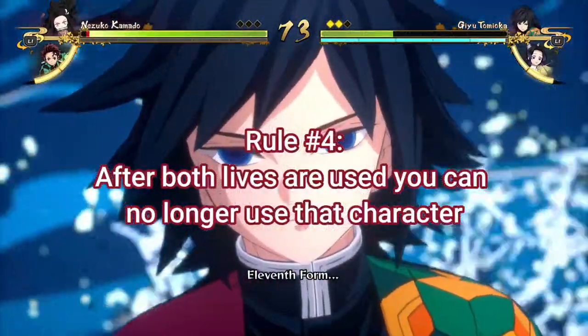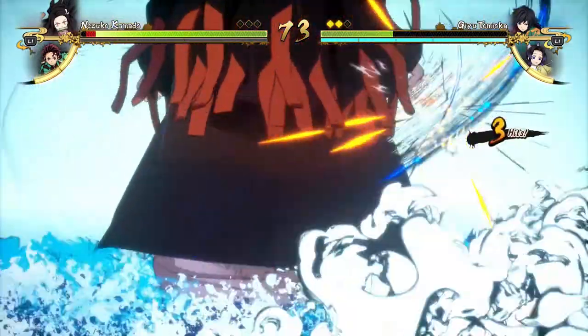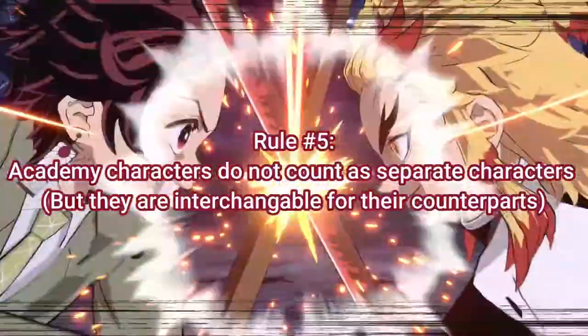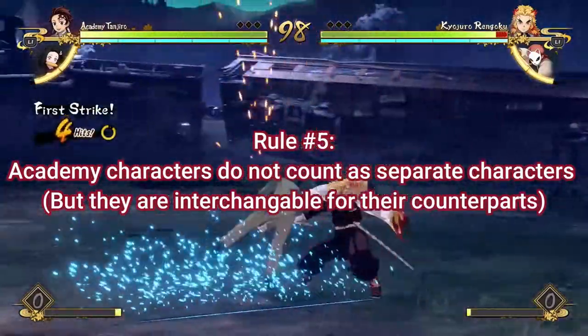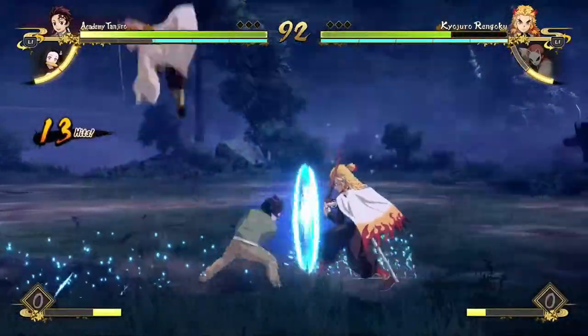Rule number four is that after both lives are used on a character, you can no longer use that character. This goes for every character in the whole challenge — if you lose both lives, that character is out. Rule number five is that Academy characters do not count as separate characters, because they basically have the same moveset as their normal versions — for example, Academy Tanjiro and normal Tanjiro have the same moveset.